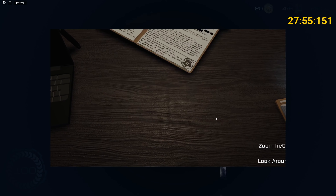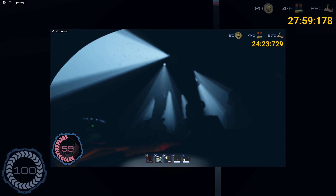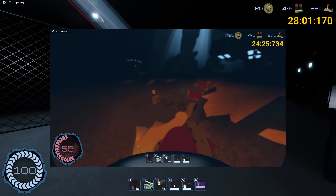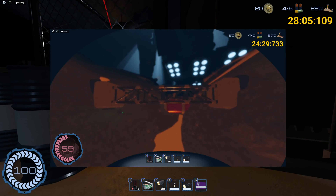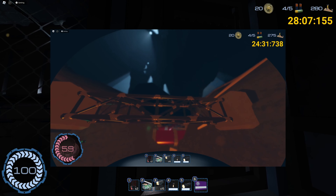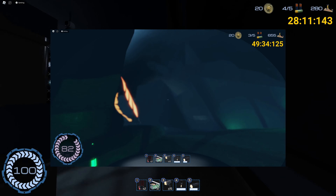Otherwise known as the Trench Bleater, she doesn't really serve much of a threat, apart from in the secret encounter where she can crush you. The best way to avoid dying in the secret encounter is to hurry up, stay in the crevices, and don't resurface until she's passed. In the final encounter, just make sure not to get crushed when she steps on the searchlights.